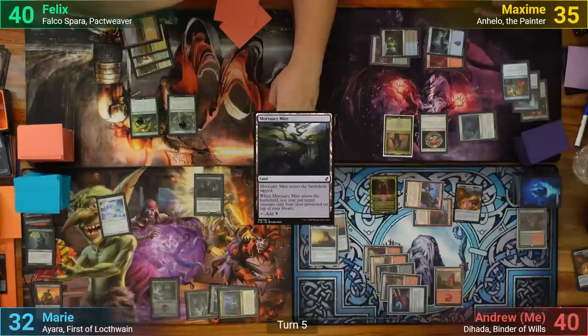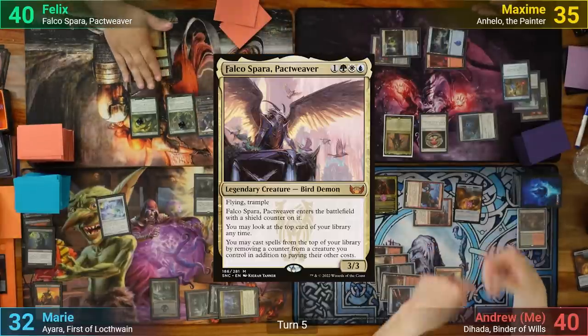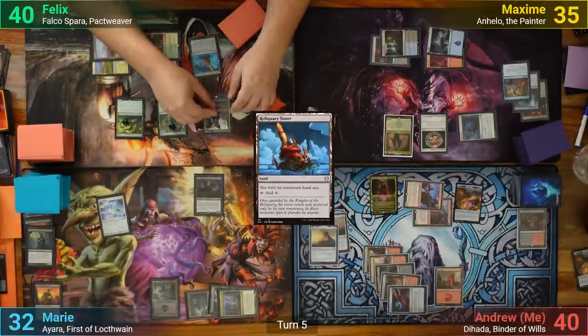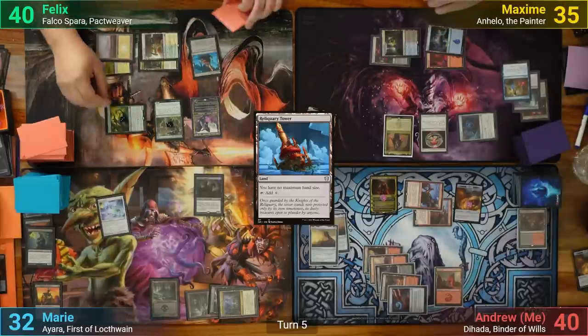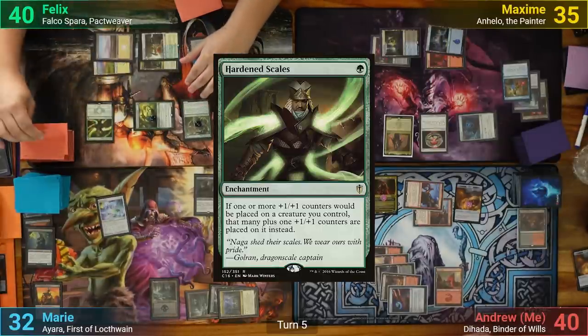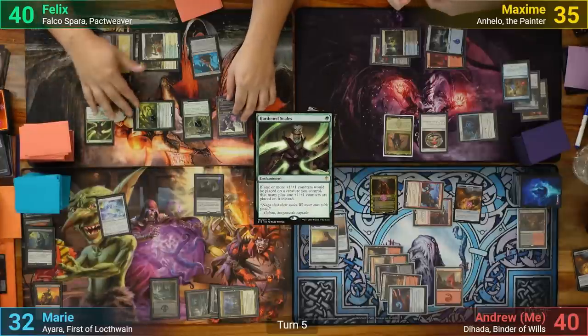Felix plays his commander Falco Spara in his main phase, and casts a Reliquary Tower, which allows him to proliferate his team. He then taps Rishkar and removes a counter from him to play Hardened Scales from the top of his library, and passes.